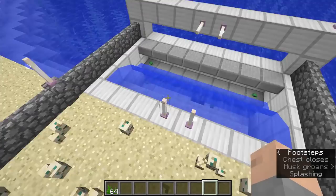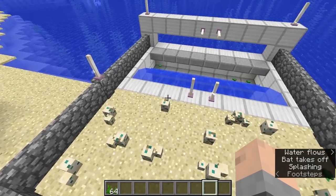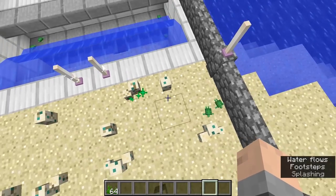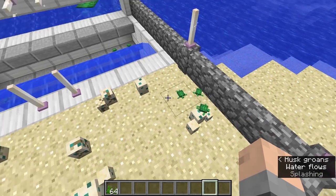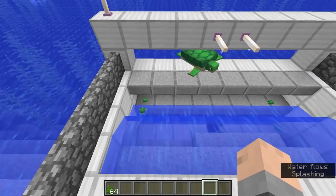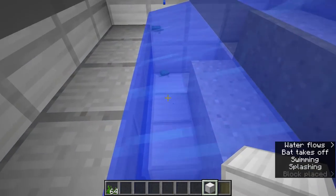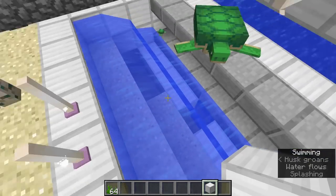So far we have 18 scoots from this little experiment. There is a little bit of inefficiency with this design. One being, if these guys don't leave the sand area, they will grow up and their scoots will just fall on the ground. They tend to hang out here for a little bit of time. Also, sometimes scoots can get caught underneath this area, so it may be smart to cover up a few of these spots so they don't accidentally get next to those hoppers.